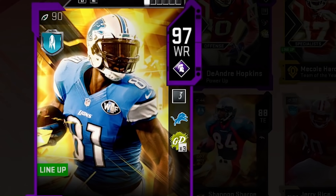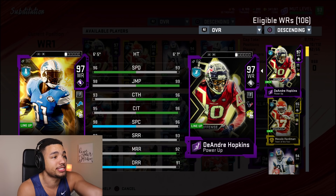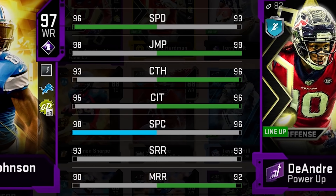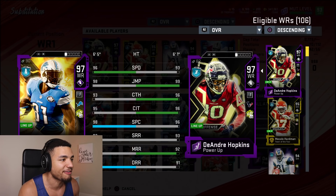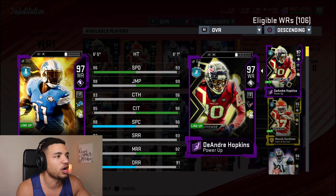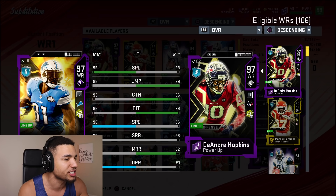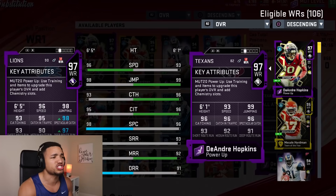What is up guys, welcome back to some more content. We have one of my favorite receivers of all time, Calvin Johnson, 96 speed. Comparing him to DeAndre Hopkins, they're pretty similar. The catching's not as good, but his back catch is better, deep route run is better, speed's better, so downfield he should be overall better for you than DeAndre Hopkins.